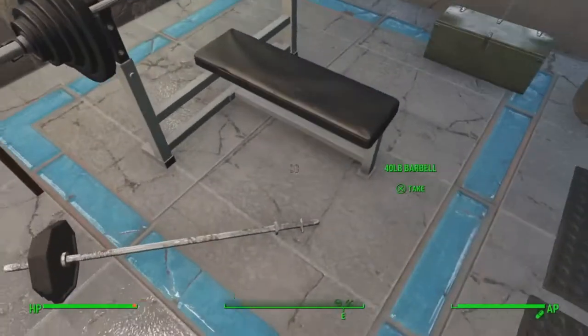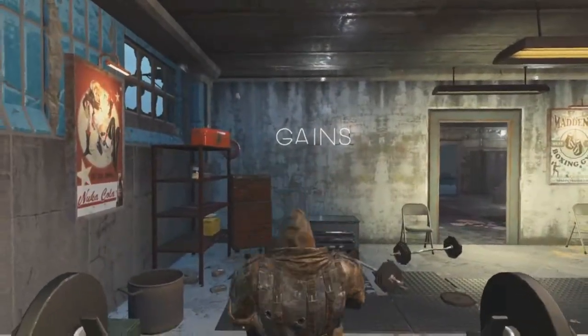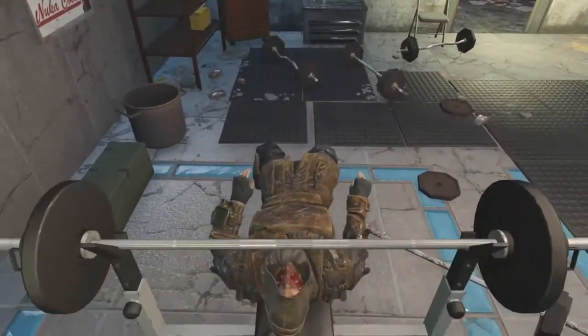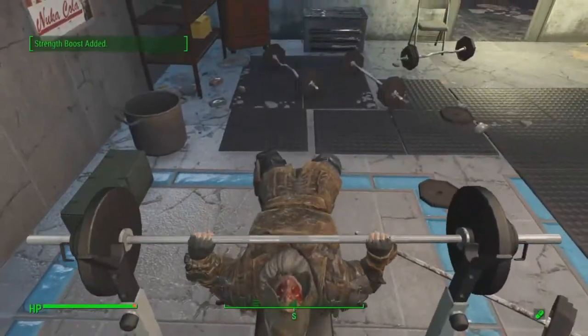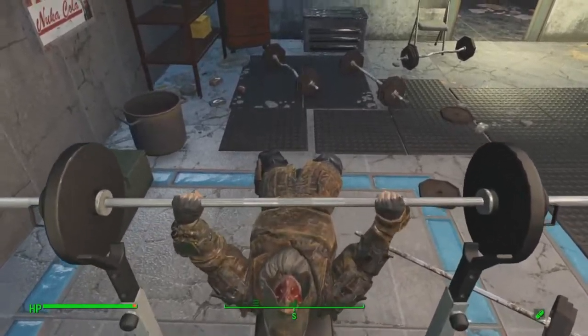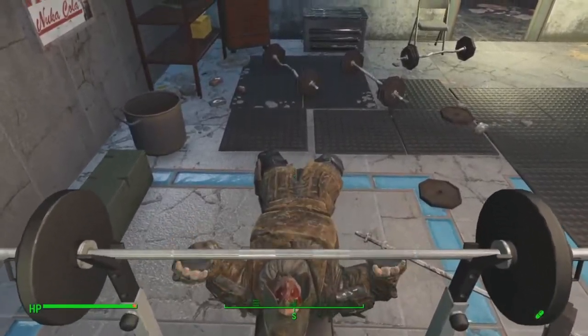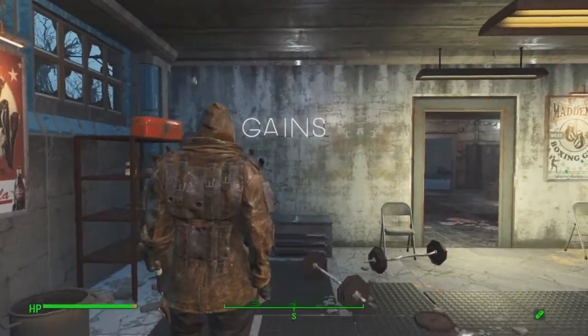Next I'll show you where the bench press area is — you just lie down on that nice bench. I assure you it's the newest, best equipment there is, and proceed to have a seizure as you do your reps. This is definitely a Fallout gym. Okay, well I'm gonna go see how the other bench press is.